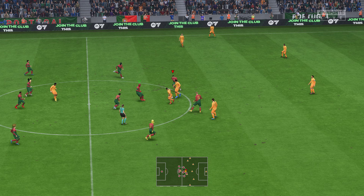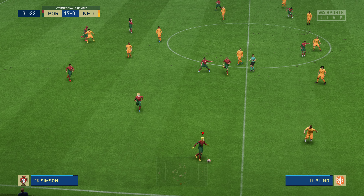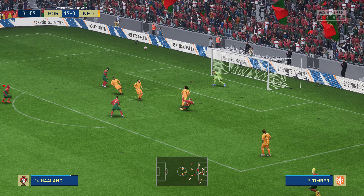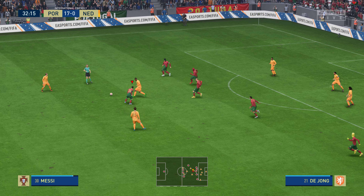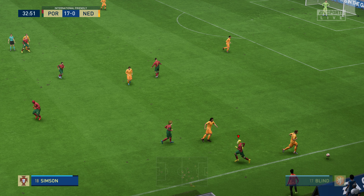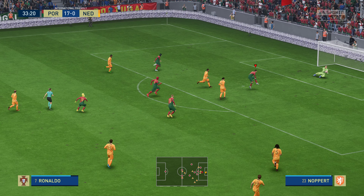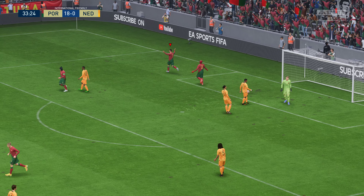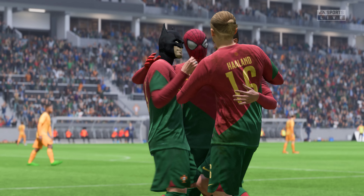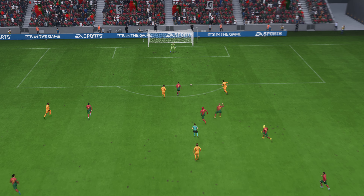Blistering first-half display — just look at that score. Room to manoeuvre on the wing, and Cristiano Ronaldo waiting. Daley Blind, Nathan Ake goes strongly into the challenge and the result is a throw-in. He's lost possession — and there it is! A fantastic goal, no wonder he's off celebrating. If you lose the ball in those areas you're going to get punished, and that's exactly what happened there.